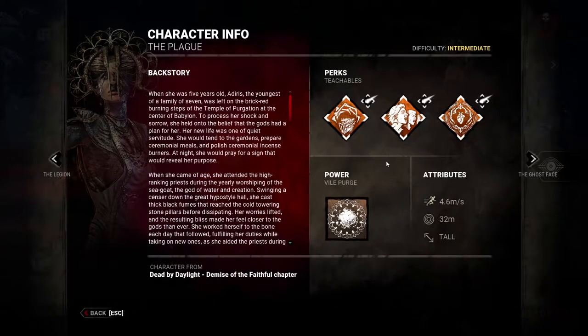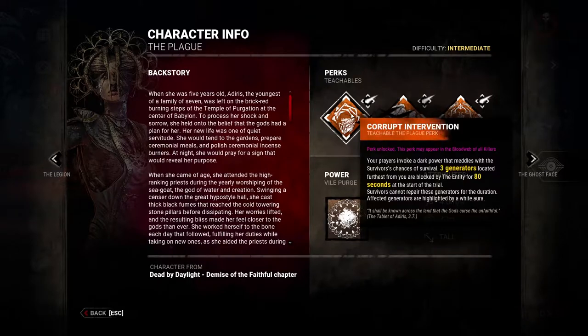Now let's go over Plague's teachable perks. A lot of players should consider unlocking this killer as quickly as possible — she has some of the most crucial perks for many killers. All three of her perks are absolutely amazing, but the first two are very crucial for certain killers. Corrupt Intervention is a must on certain killers, which is an unfortunate reality in red ranks. It makes the three farthest generators from the killer at the start of the trial blocked for 120 seconds — two full minutes.